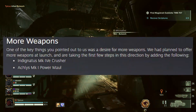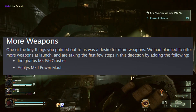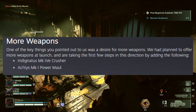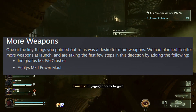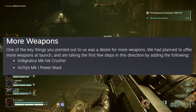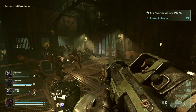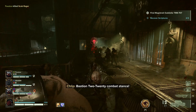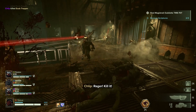First things first is more weapons. The Indignatus Mark IV Crusher and the Achilles Mark I Power Maul are confirmed to be added in the next update. I'm guessing these weapons are for the Ogryn Skullbreaker class. I do main the Ogryn class and the weapon choices for the Ogryn are so much more limited than other classes, so it would be nice to have a bit more variety. So far these are the only two weapons confirmed for the next update, but hopefully we will see more.